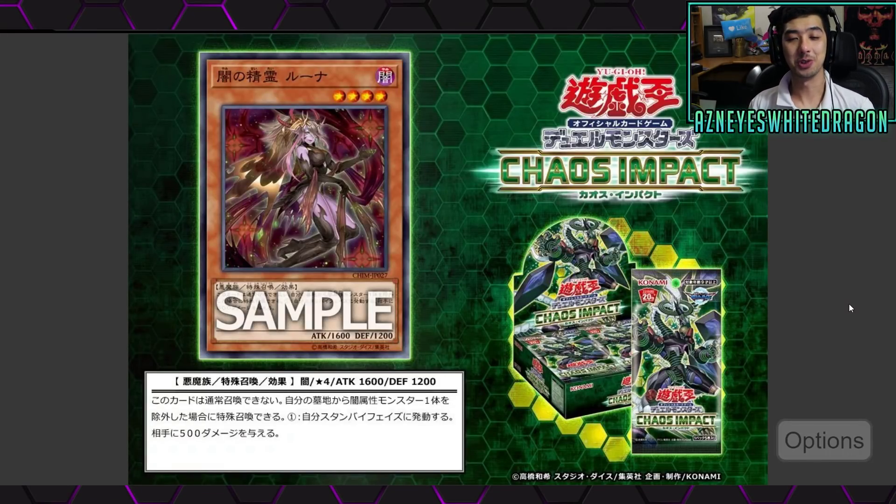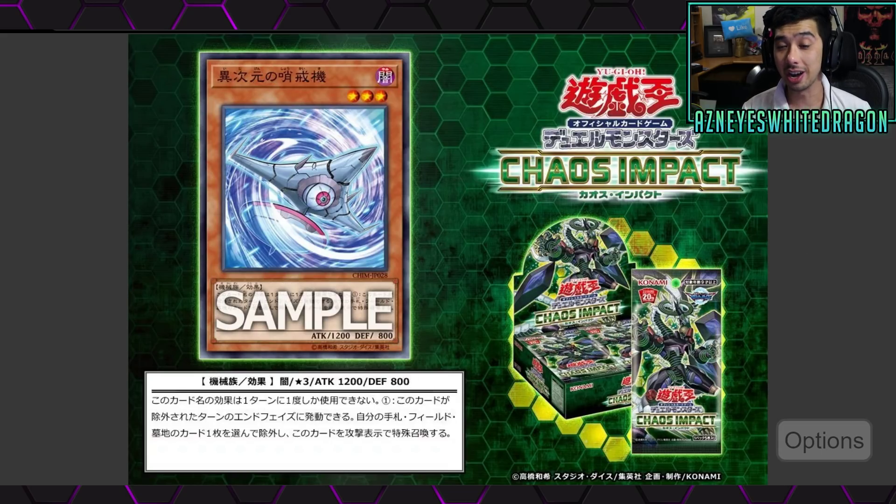What's up guys? So we have some new Yu-Gi-Oh cards to check out. We got a new dark version of Luna, and then on top of that we've got new DD support — it's really slick for a bunch of cards that would be more so a banish archetype. But anyways, let's hop right into it.